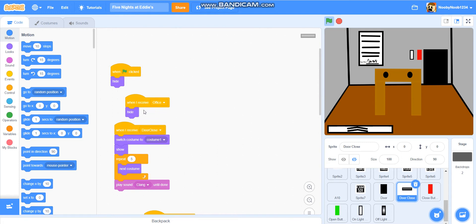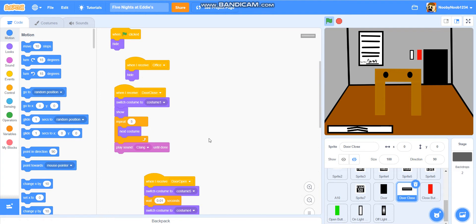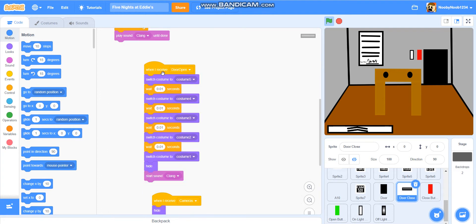When Flag is clicked, hide. When I receive office, hide. When I receive door closed, switch costume to costume 1, show. Repeat 5, next costume, play sound clang — or whatever your sound is. When I receive door open, switch costume to costume 5, then wait 0.01 seconds, then hide, then clang.